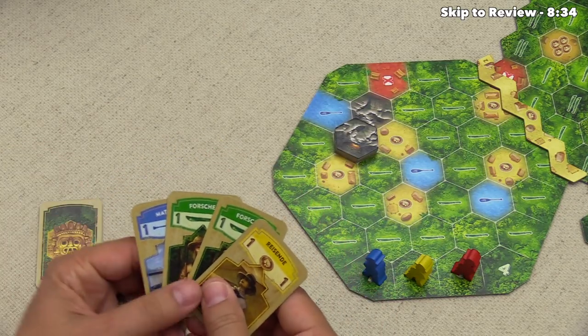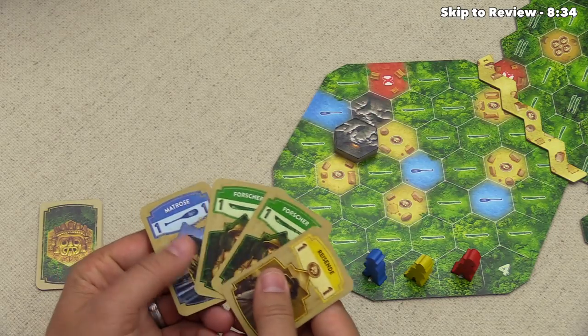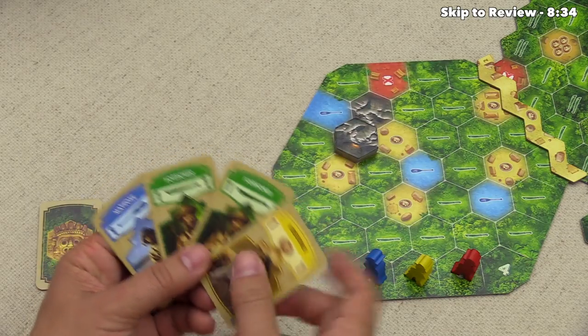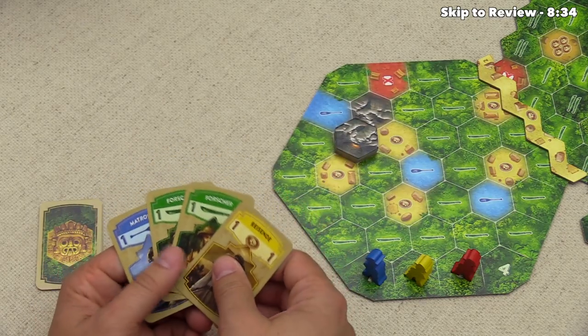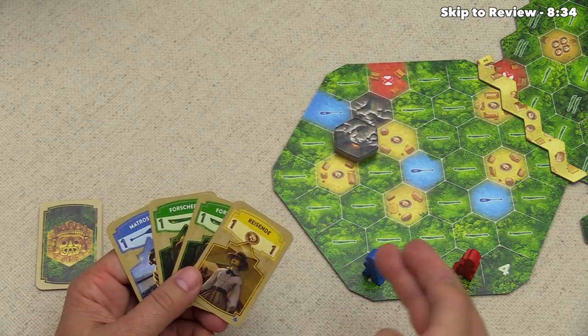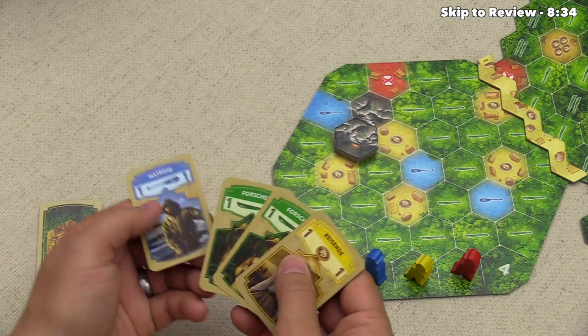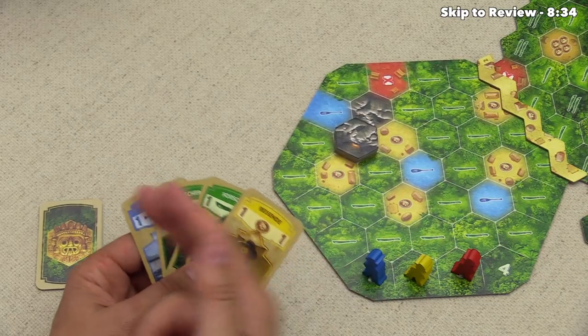On a player's turn, they will always start with four cards in their hand. At the beginning of the game, all these basic cards just have symbols on them, like a paddle, a machete, and a coin. On your turn, you can either use a card to move your explorer across the map, trying to get to El Dorado first, or you can use a card to get buying power to purchase cards to add into your deck.